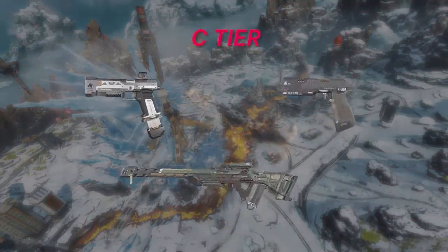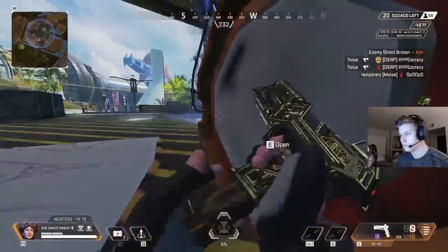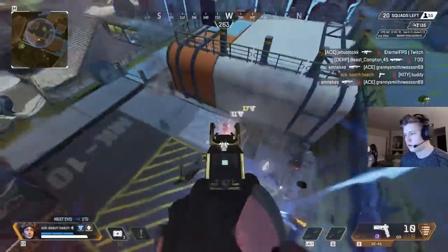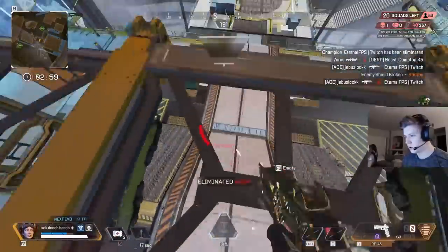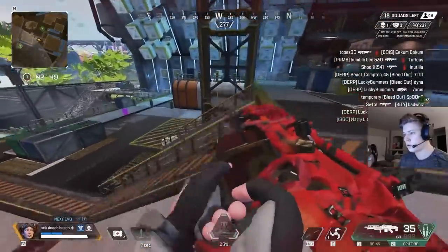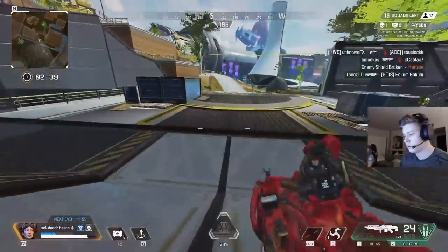Next up, we have C-tier, starting off with the RE-45 and the P2020, which both seem to suffer from the same problem. They can work well off the rip, especially if you get hammer points, but you're crazy if you were taking these over any of the SMGs. Yes, these pistols give you no strafe speed penalty and can be very easy to use, but you only get decent damage output when using hammer points and only when the enemy has no armor. Even then, the DPS for the P2020 is less than the CAR or the R-99, and the RE-45 is right in between. In close quarters, you probably shouldn't be ADSing the entire time anyway — alternating between ADS, hip-firing, and crouching makes you unpredictable, harder to hit, while keeping accuracy. So that argument doesn't really apply here either.